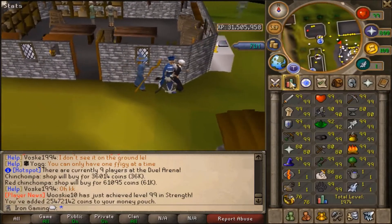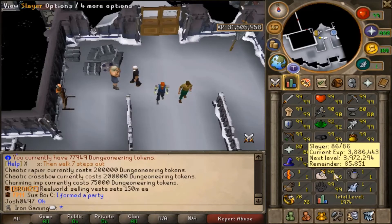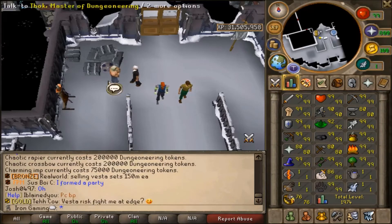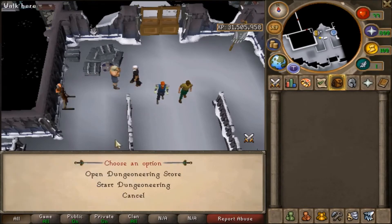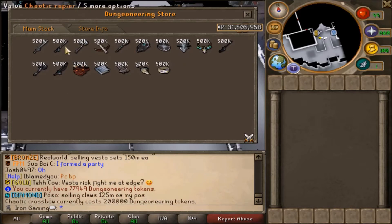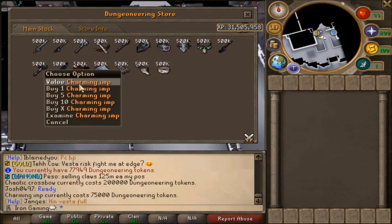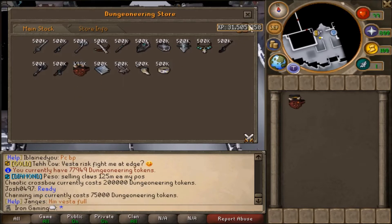So we'll be able to level up Construction, Farming, and all that. In between episodes I've done like 15 to 20 laps of Dungeoneering, so I have 75,000 tokens now and I can buy myself a Charming Imp. I would have saved for a Chaotic Crossbow or Rapier, but I really need that Imp for Summoning. So let's buy it — and there we go, we have our Imp.